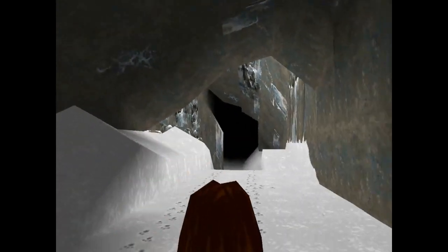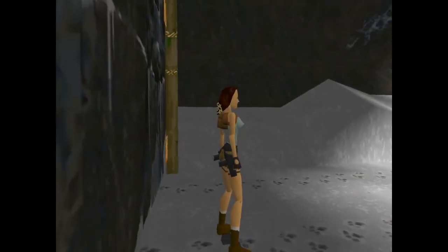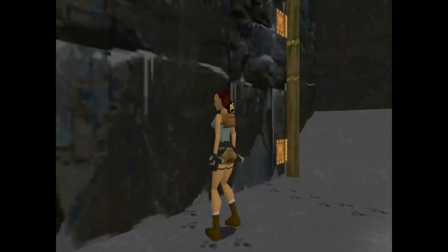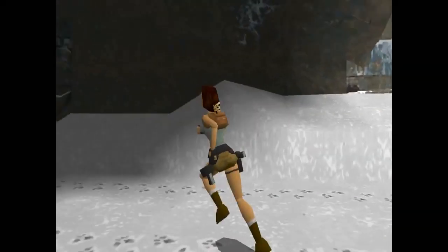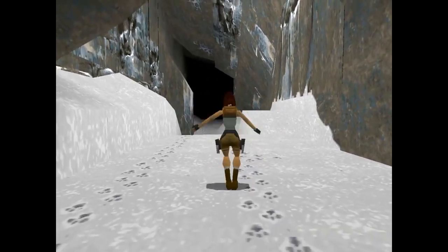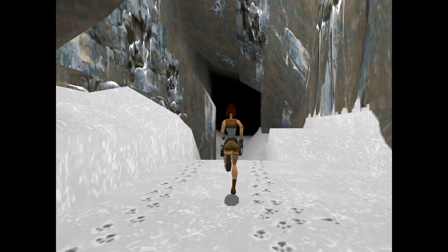Here we are at the entrance to the cave that we just entered, and behind us is the doorway. We can't go back out there, but it's pretty cool looking. They got the whole glitch thing going on. You can use the D-pad to move around - use left and right to turn, use forward to move forward, and back to jump backwards. You can move forward and press left and right in order to veer left and right. If you press the square button she will jump; the circle button, she will roll and turn around; and if you press triangle, she will draw her weapons. With her weapons drawn, press X to fire them.